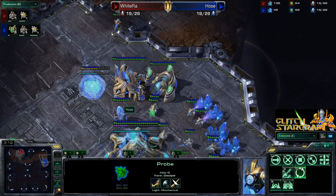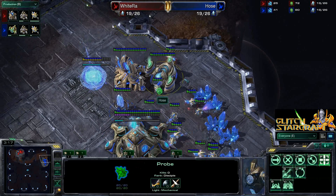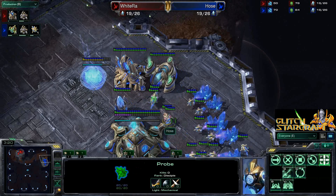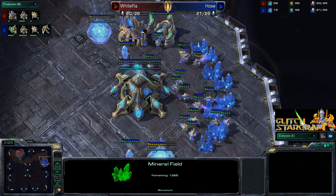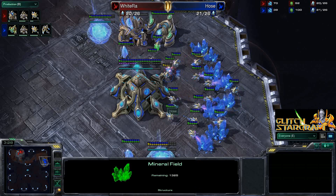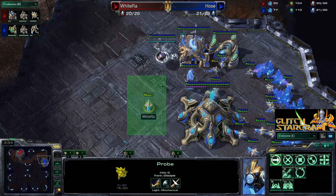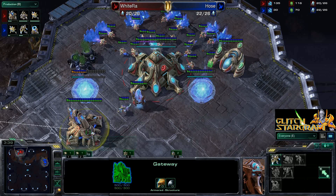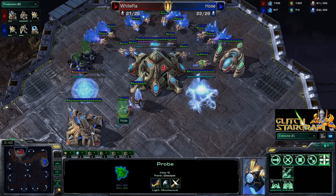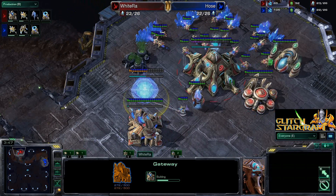Both players continue to scout their opponent. WhiteRa is actually stealing a little bit of minerals from his opponent — this is something you can do to be a little annoying. It doesn't really affect that much of the game, but if you steal five minerals from your opponent, well that's five minerals that you have that your opponent will never have, assuming that probe gets away — which I think it will.